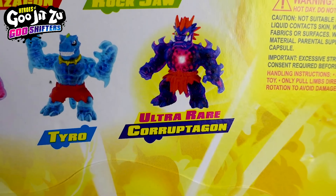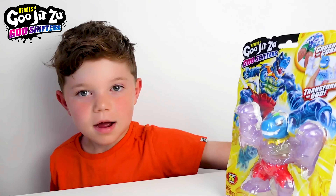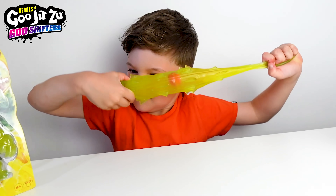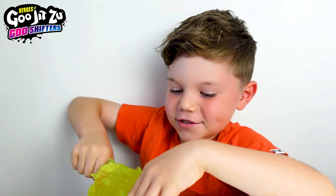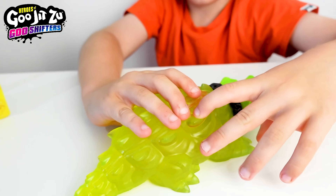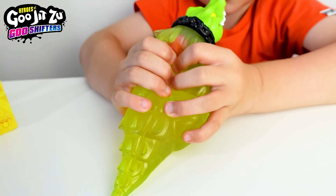The Ultra Rare even has light-up Goo. I'm gonna open this one — Rock Choo with Chomp Attack. It gets that long and then it just shoots back. See this ball inside? That's what's gonna pop and release a colour change. It also looks a bit like a heart. To transform, you just need to squeeze.